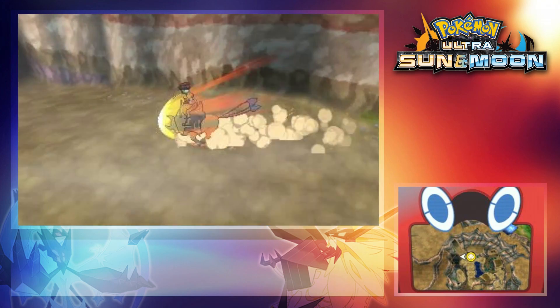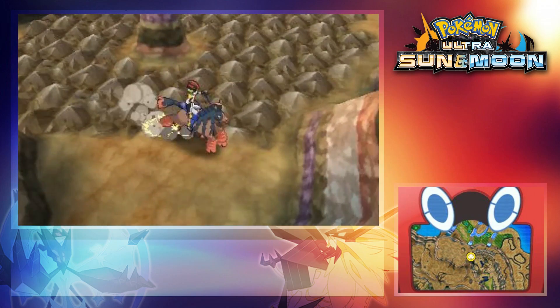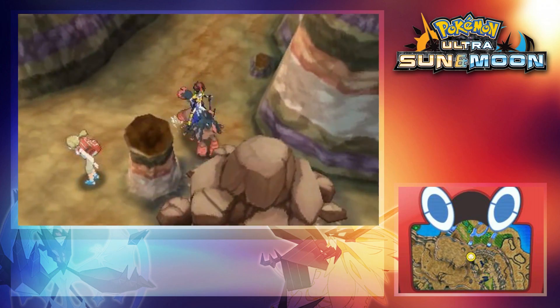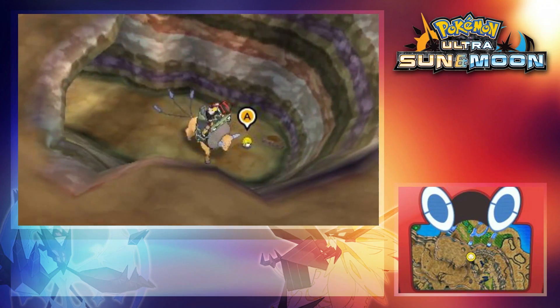Follow the path up the meadow until you reach the entrance to Resolution Cave. You'll come to an area where you're required to use your Mudsdale Pager. Use it and take the Southern Path. There will be quite a few trainers you can dodge, but follow this path and head downstairs.